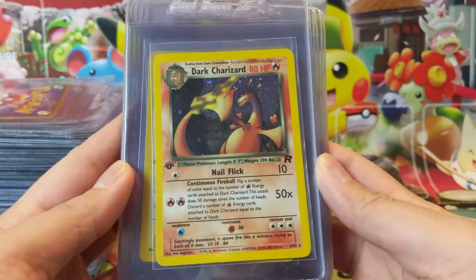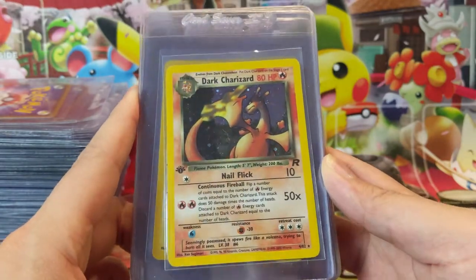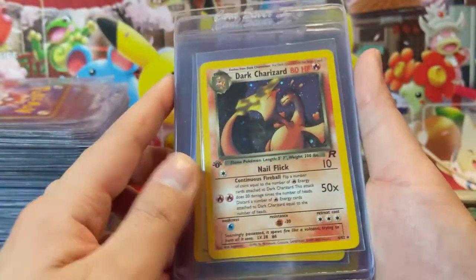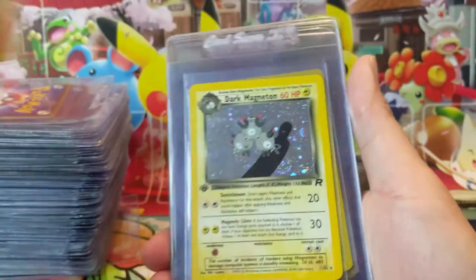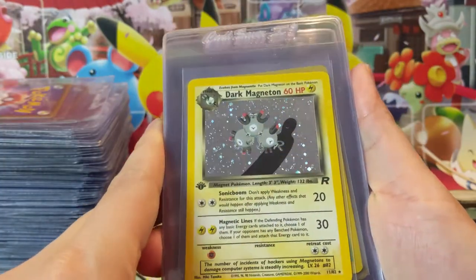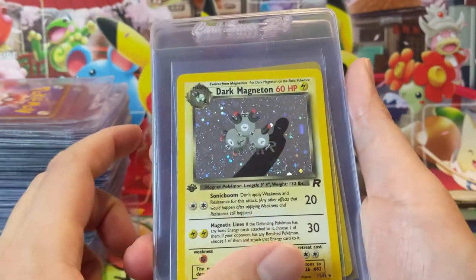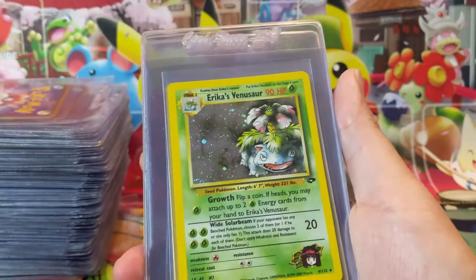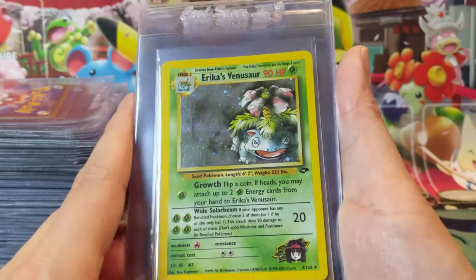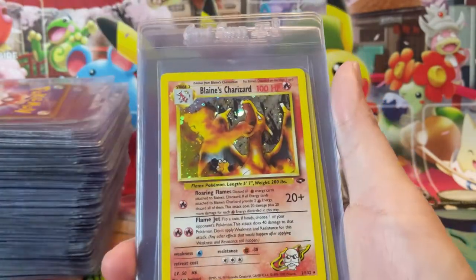Moving on to Rocket — the biggest card in the Rocket set is definitely the dark Charizard, and this one is First Edition as well. It looks pretty good; I love that art, and Charizard does look a little evil. Really excited to get this graded. We also have a Magneton in here — I think this one is ridiculously hard to grade to get a 10, and we did have a First Edition copy so we figured might as well send it in. Also Erika's Venusaur from Gym Challenge — very cool, any time there's a Base Set evolution it's always a good card.